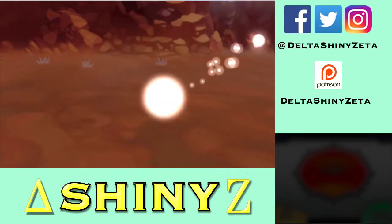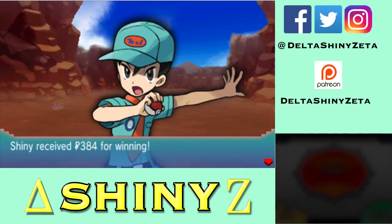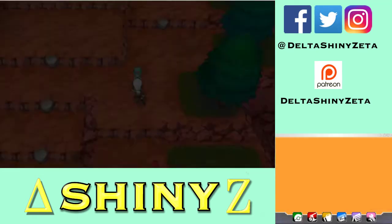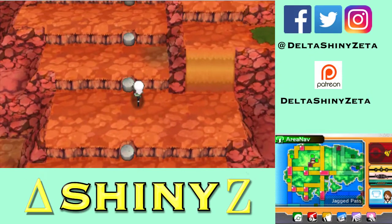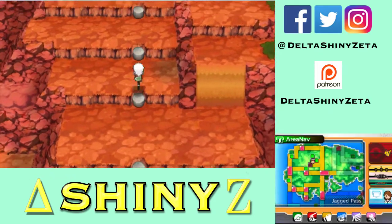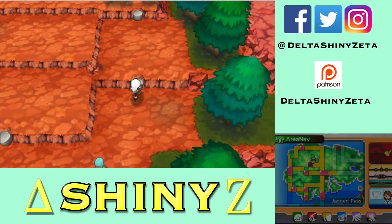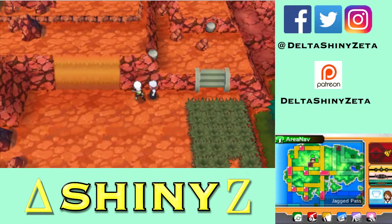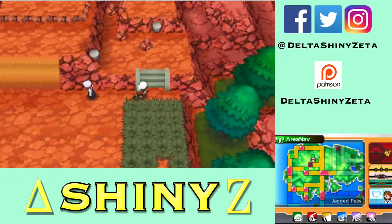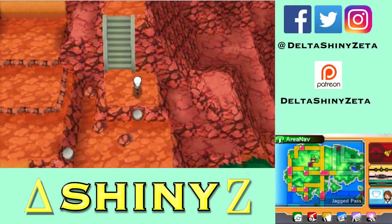Hopefully that's the last trainer because my Swampert is paralyzed and I don't want to waste a berry or a potion because I'm lazy. I can grab this — it's a Max Ether, nice. Now I can loop back around. I keep saying I need to go to the very top left corner. Oh wait, there we go — I was like what the hell's happening.